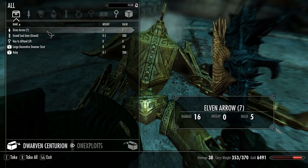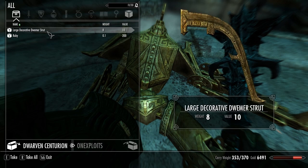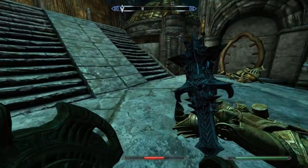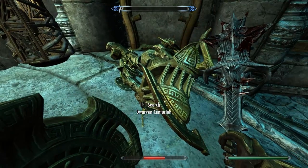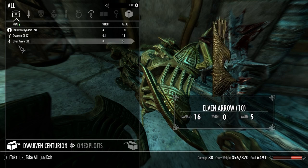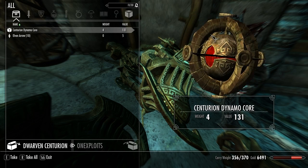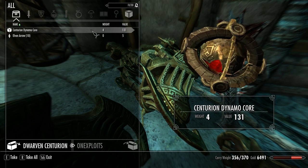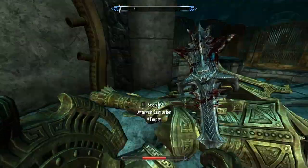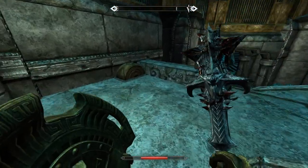Dwarven core — wonder what that's used for. Grand Soul Gem. Key to the Alftand lift. And a ruby. Alrighty, that was a good haul. Does this one have a sapphire? Grand Soul Gem. What the hell are these things used for? I don't know if he wanted those — the old guy who was crazy, he told us to come here.